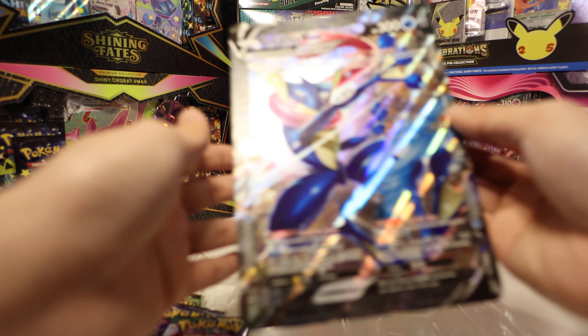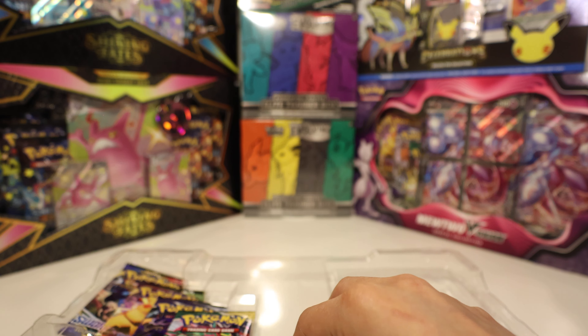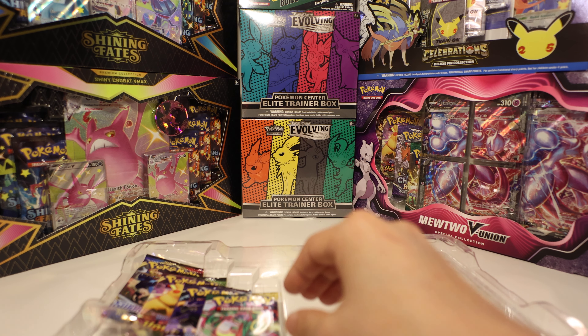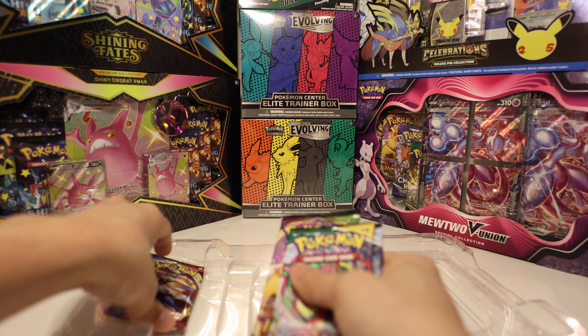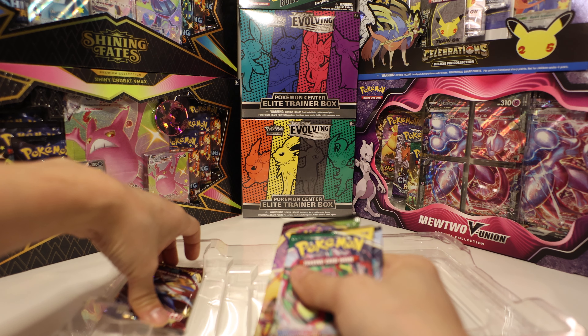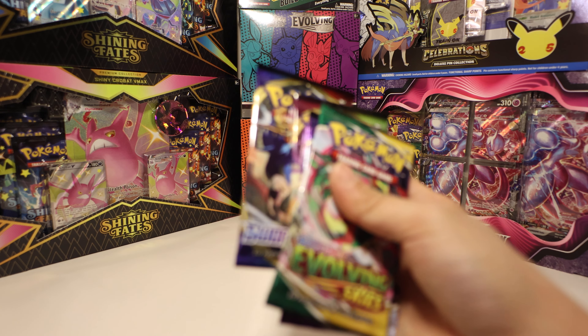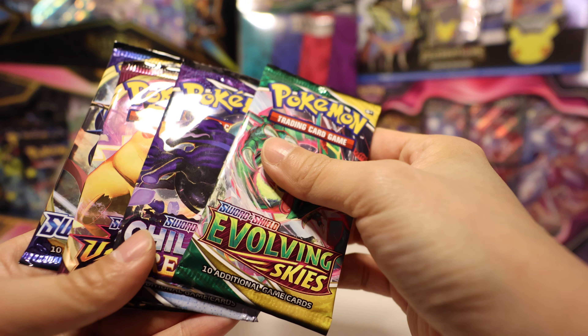Here is our Greninja, our full-sized one. What else could we use? What else would force people to put Pokemon onto their bench? Mawile GX, maybe? Maybe use a Mawile to force people. Alright, let's pull some cards.